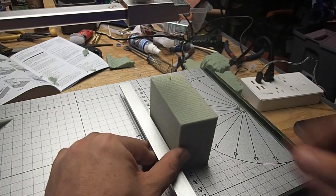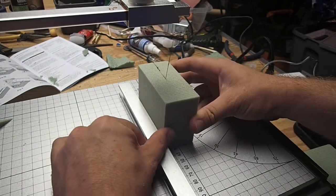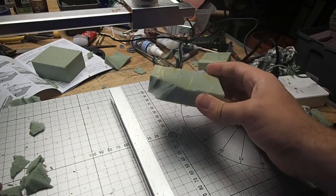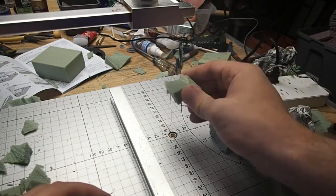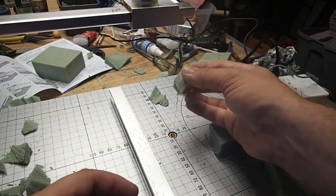I cut one of the blocks in half just to give me some variety of heights — some taller rocks, some shorter rocks — and this is going to help when we put everything together. The process is the same: just go in and hack away at the edges. Think about creating different sizes too. We've not only cut it down in height, but we can also make smaller rocks to give more variety that you would see in natural formations.